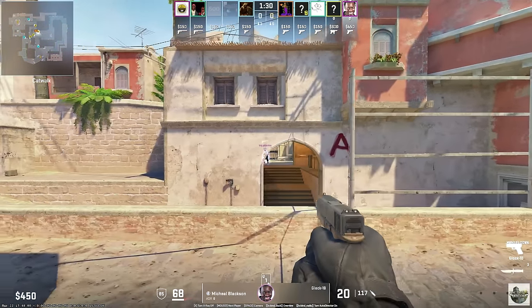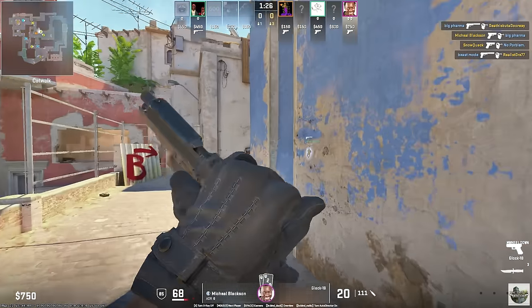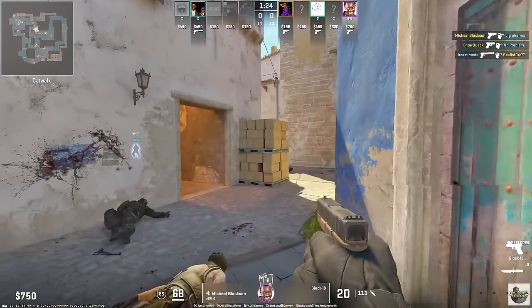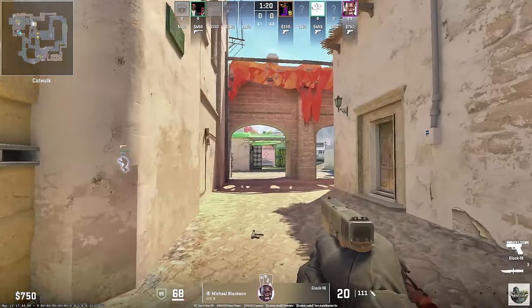Crosshair placement is weird. He is cheating, and we didn't know it because we were alive the whole time. We didn't have any reason to think — well, we don't have walls. That makes it more difficult too.